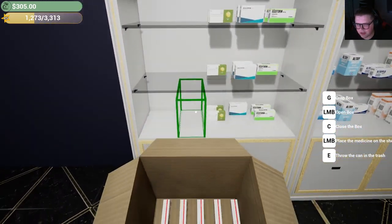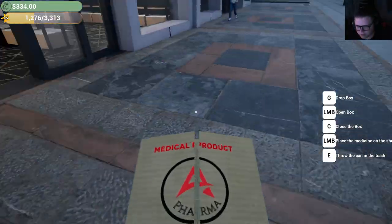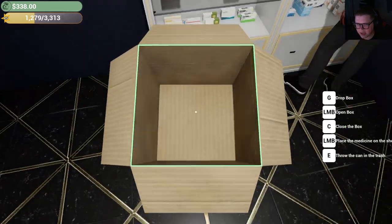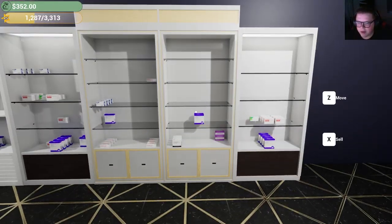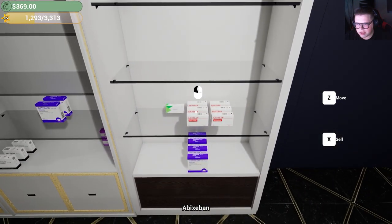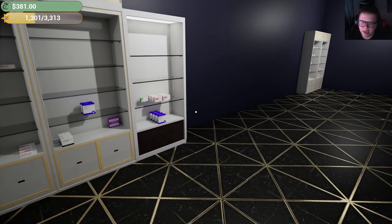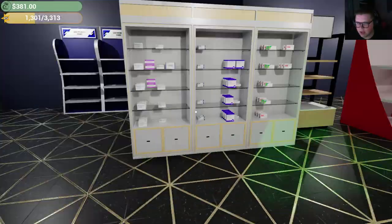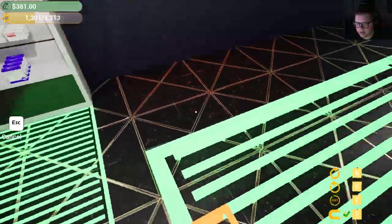I'm in a dilemma — do I buy another shelf? To sell things I need them on a shelf, but I can't organize if I don't have shelves. I'll just put them temporarily somewhere. Let me get up to the cetirizine. These are broken — I need to sell things off and get a new arrangement going. Why don't I just put the shelves around the perimeter of the building and figure out a more permanent layout?